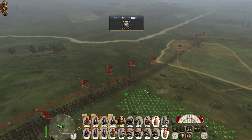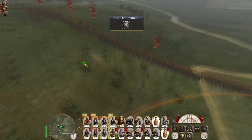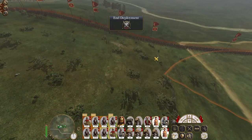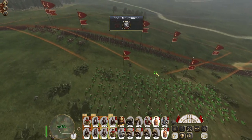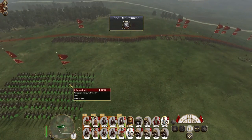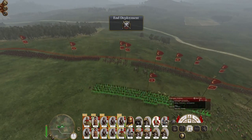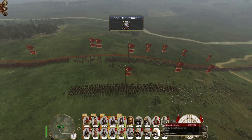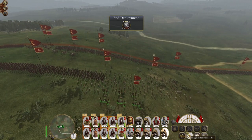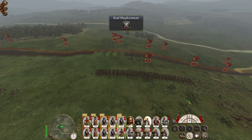I'll actually send a skirmish line forward for once, that'd be a bit different. This outcrop is preventing me from deploying but I can deploy up to it — there we go. I'll put a unit of French knights on either flank, put a unit of Janissaries ready to deploy somewhere, and my howitzers are just going to open up on whoever they see fit.